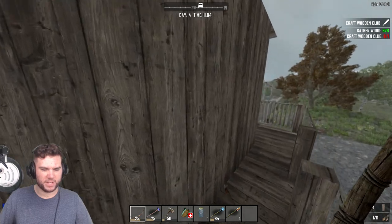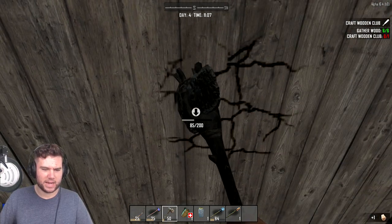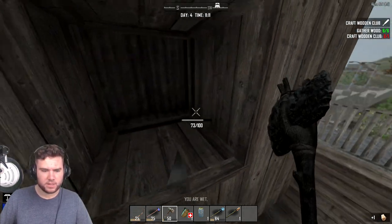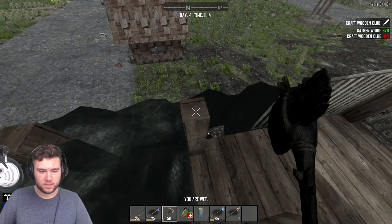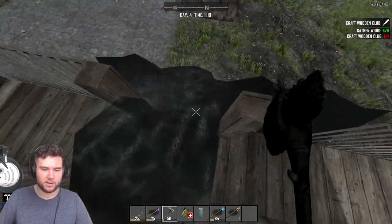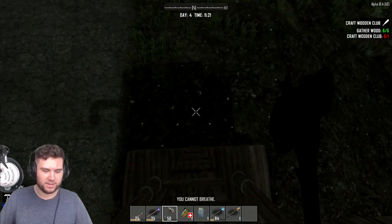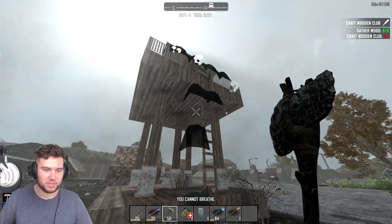I want to check out this watchtower, there might be something in it. Not even a single door - how would anyone use this? He's gonna build a random building and there's nothing even in it. It's a water tower - I might have busted the town's water tower. There is a bit of water...